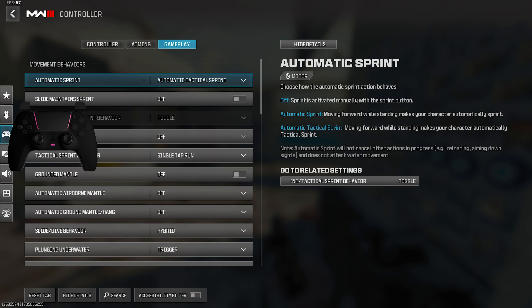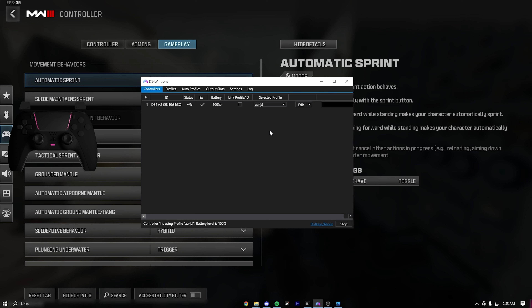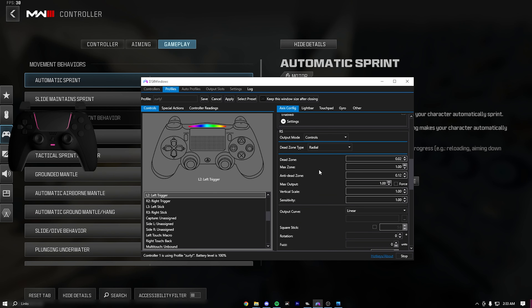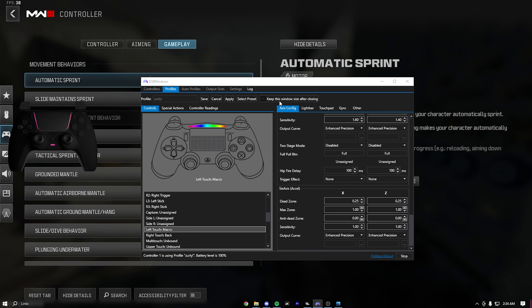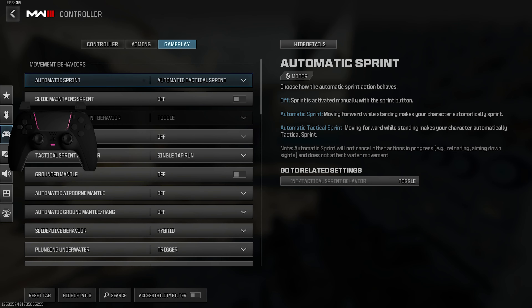Now I'm going to show you guys my DS4 settings — dead zones and stuff. This is not cheating. I don't know why people say DS4 is cheating. It's just dead zones and a YY macro. A YY macro does nothing, it's just for looks. I like to put my anti-dead zone on my left stick to 0.10. This makes my left stick always moving, so I get rotational aim assist and I get more tac sprint — do it in DS4 instead of in-game, it feels way better. For my right stick, I put anti-dead zone to 0.12 and a 0.2 dead zone. You can mess with the dead zone until you find your perfect drift level. I do play linear still.